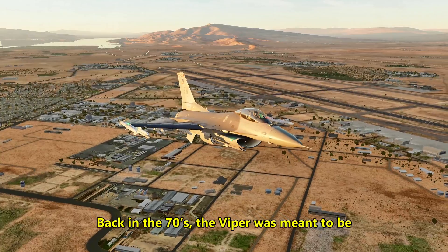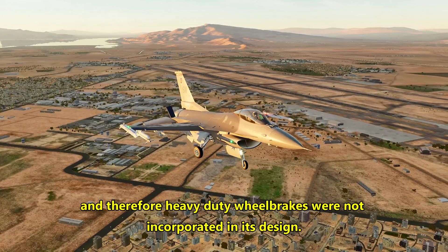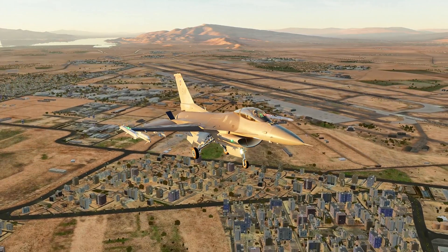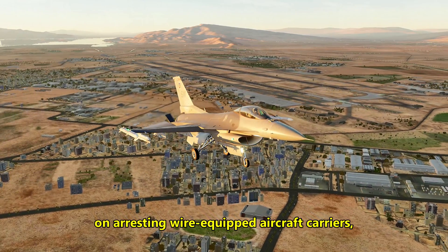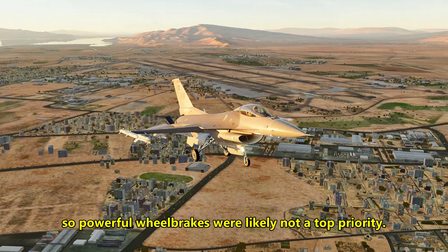Back in the 70s, the Viper was meant to be a lightweight air-to-air fighter, and therefore heavy duty wheel brakes were not incorporated in its design. Similarly, the Hornet was expected to land primarily on arresting wire-equipped aircraft carriers, so powerful wheel brakes were likely not the top priority.